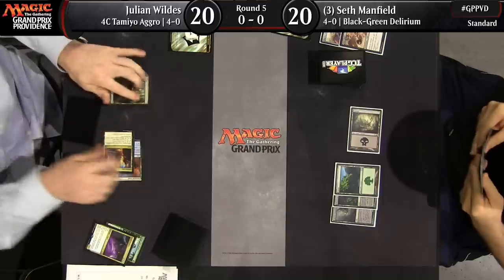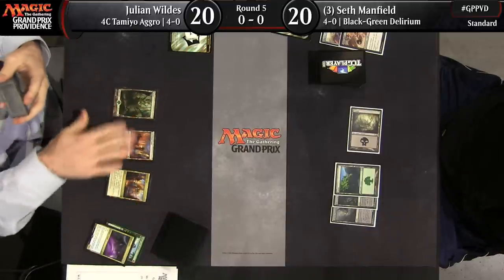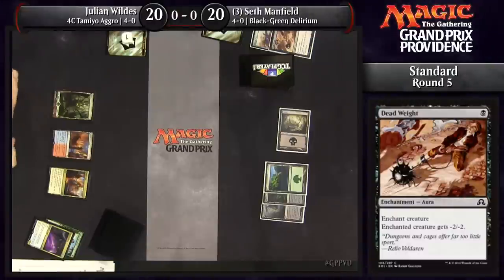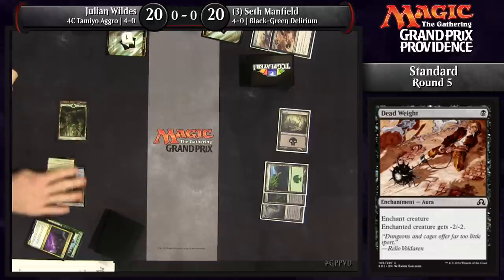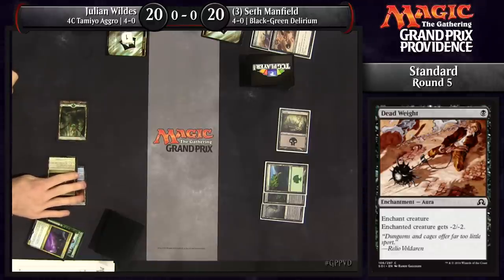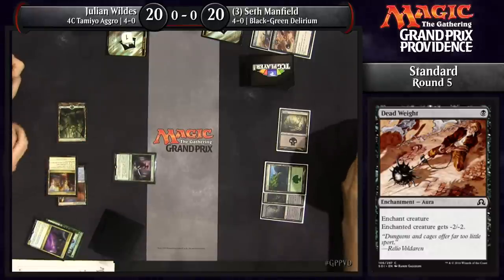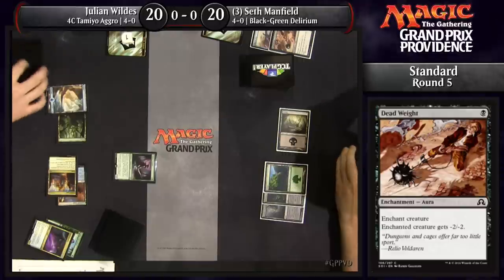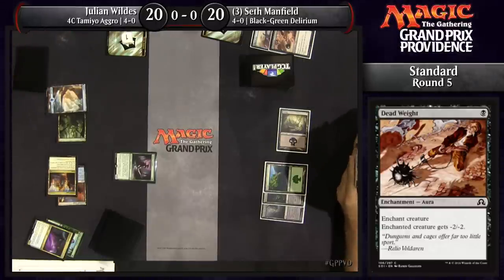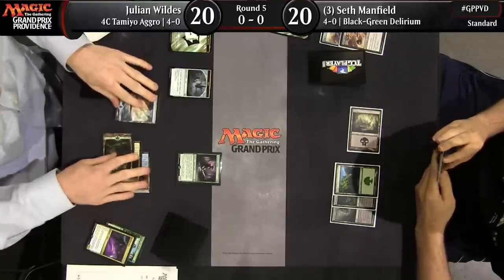That Pilgrim's Eye did not die for naught though — Dead Weight is going to be able to finish off the Spell Queller thanks to the one damage from Pilgrim's Eye. Dead Weight isn't commonly played, but Seth's playing it to enable Delirium as a random enchantment — just one copy main deck and one on the sideboard. It does a good job killing Toolcraft Exemplar, can shrink Inventor's Apprentice, and gets the Veteran Motorist too.